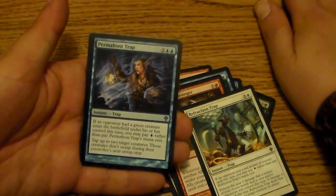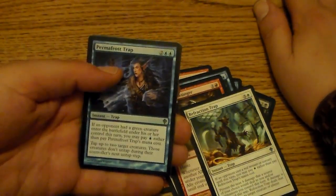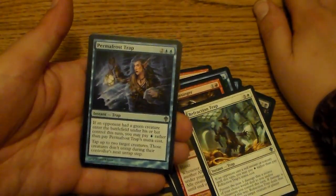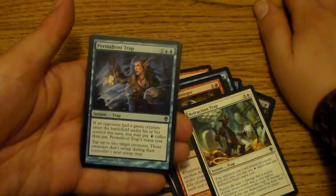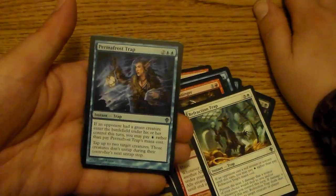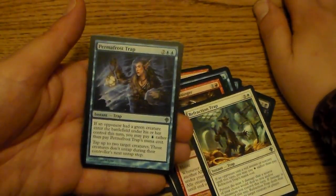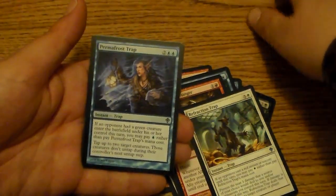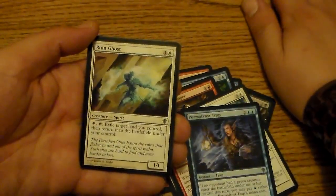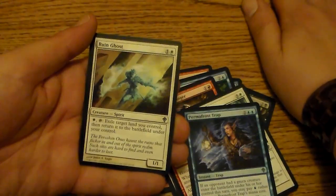I got a Permafrost Trap. That's a perfectly good size font and I still messed it up. Another trap — it's a 4-drop. If an opponent had a green creature enter the battlefield this turn, you may pay blue rather than pay its cost. You can tap up to 2 target creatures, and those creatures don't untap during their controller's next untap step. It's a tap effect.